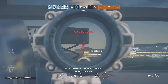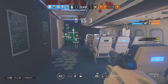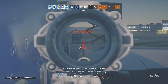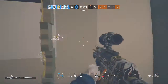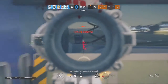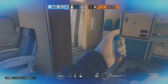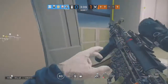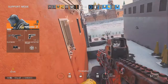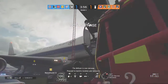You will be detected if you remain in this area. You have been spotted. You have entered an enemy controlled area. If you remain in this zone, you will be detected. You have been spotted by hostiles — fall back. Reloaded. Proceed to bomb location and defuse it.